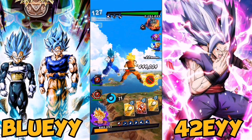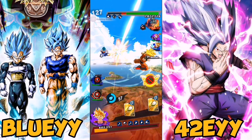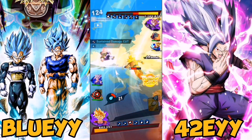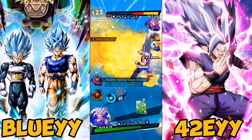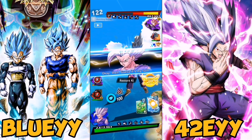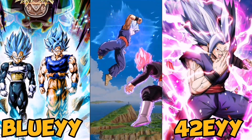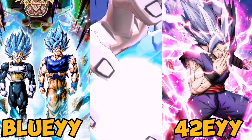I believe Janember has Broly, which is Movies, Kid Buu, and Piccolo — Piccolo covers Regen and Powerful Opponent. I think the last unit might be Merged Zamasu, but I'm not 100% sure. Vegito is obviously Fusion, and UI Omen had Unison, Rip, and God Ki.